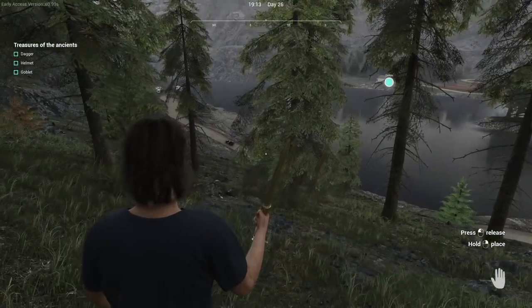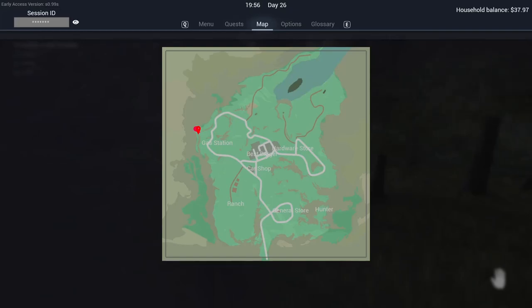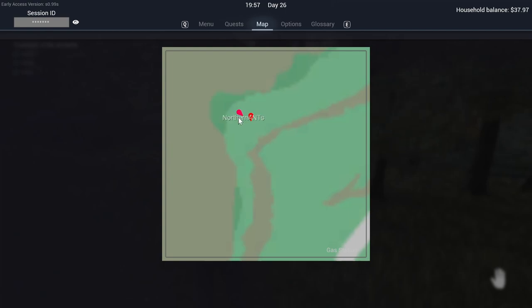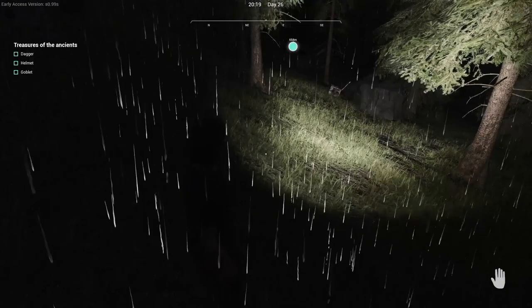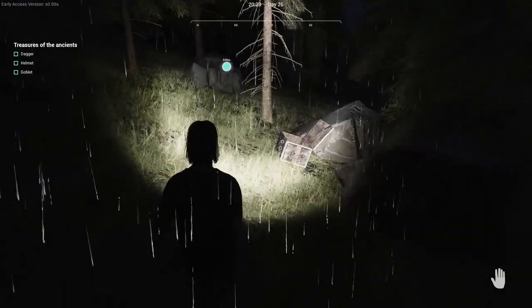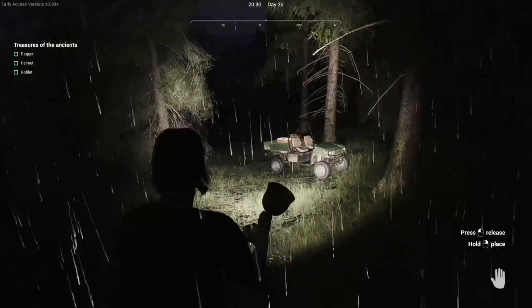Let's get back to our cart and we'll go on to the next one. Now we are looking for the goblet. Let's go take a look at the map here. We are currently right here on the map, just away from the gas station. And there it is — the case. We got a goblet, or a chalice.